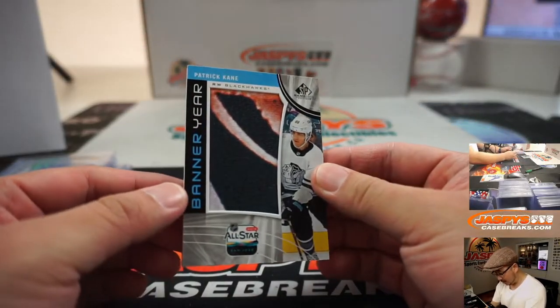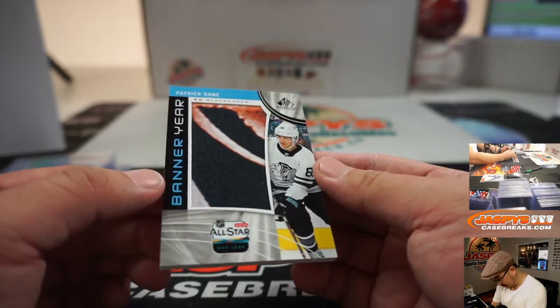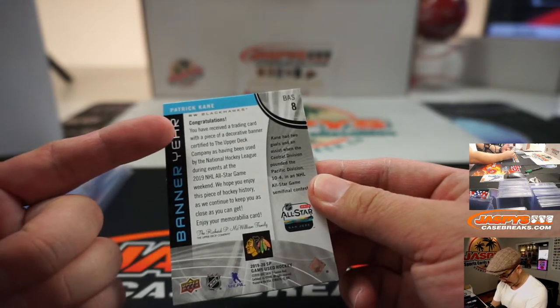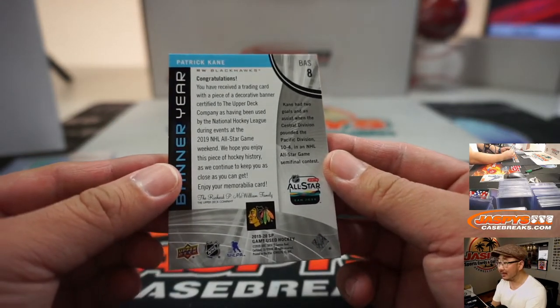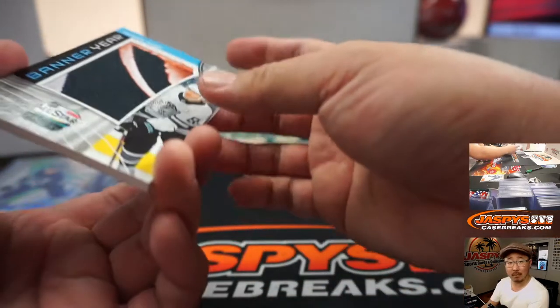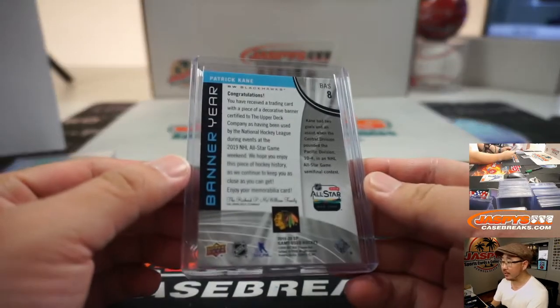Then we've got — wow — Patrick Kane, Banner Year. That's pretty cool. A piece of a decorative banner used at the All-Star game or over All-Star weekend. That's pretty nice. That is for Steve Birch and the Chicago Blackhawks.